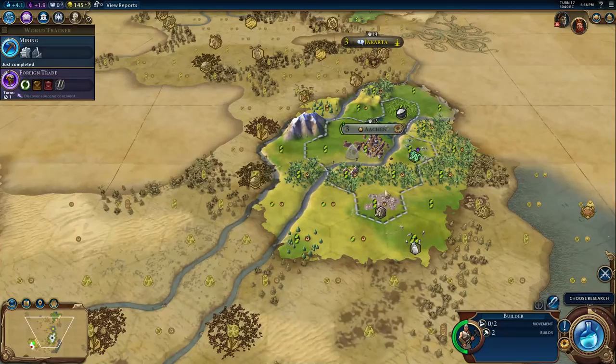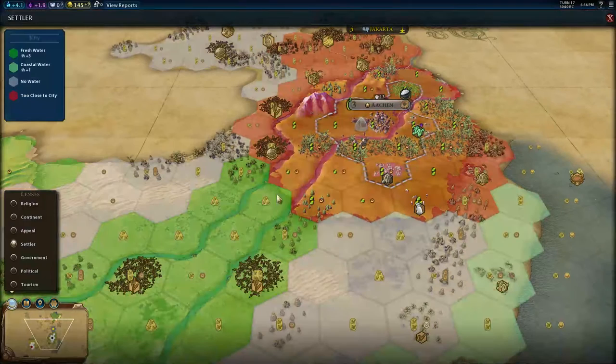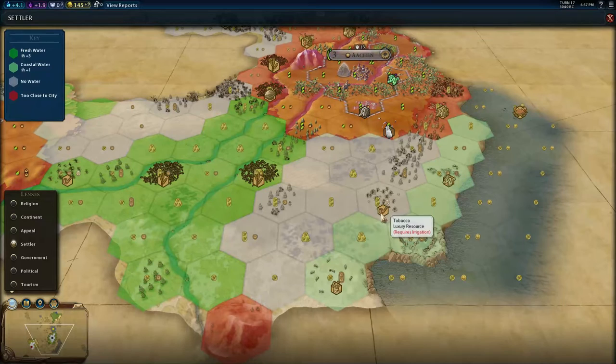How much do I want to improve the capital is the question. There's not that much left here — the farms would be good to have. I was thinking maybe I could save the worker for my new city, which will probably be in this location. I don't see a compelling reason to go down here, though it does get more food and makes some sense because it starts right away with the wheat and lets me get the tobacco later on.